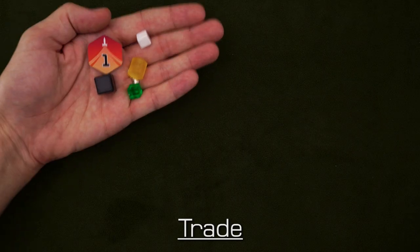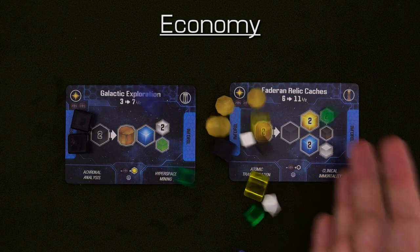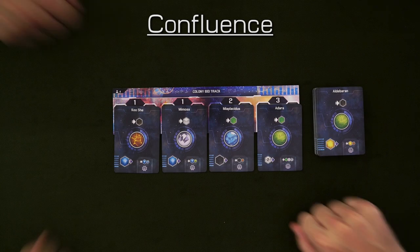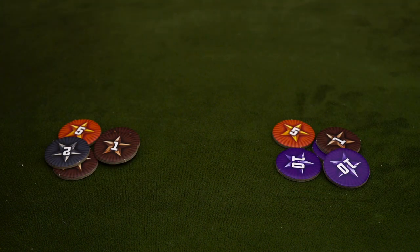Economy, where you'll put the resources you've earned into converters to make more resources. And Confluence, where you'll share technologies and bid on planets and new tech. At the end of the sixth round, each player will reveal their points and whoever has the most will win. But before we get to that, let's set some things up.